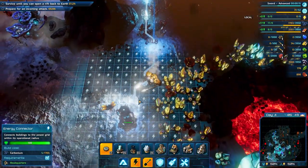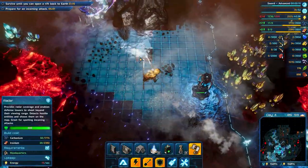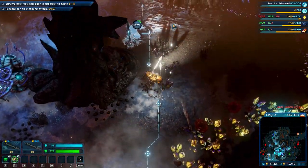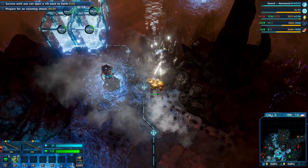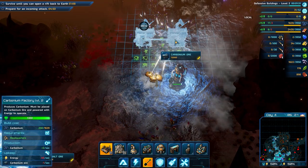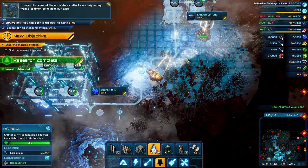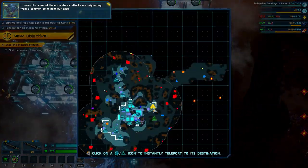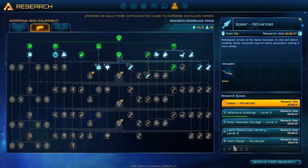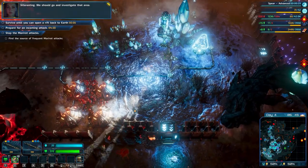Flame towers are not that good on this map. Artillery usually is really good but on this map it's not that needed — it will be at one point. We should go and investigate that area.